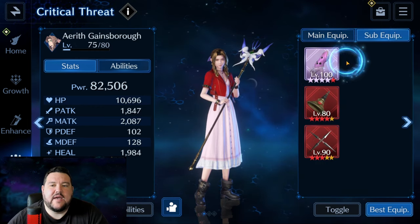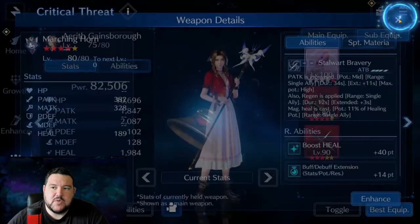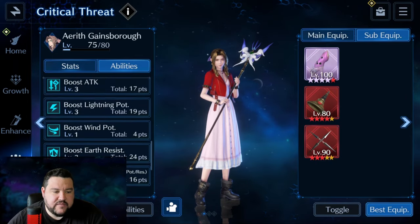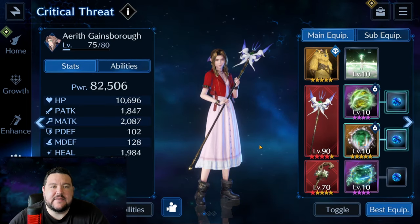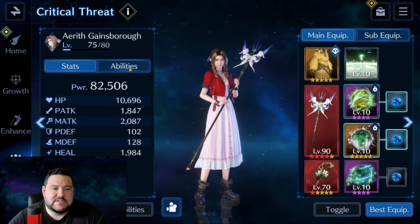For her sub-equipment, we have HP, heal and debuff extension, HP and debuff extension. The reason for that is we've got her to level 3, 80% bonus to debuff, and this debuff extension is going to be good for keeping the wind breach applied just as long as possible.